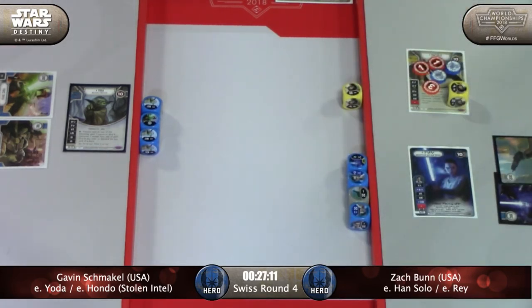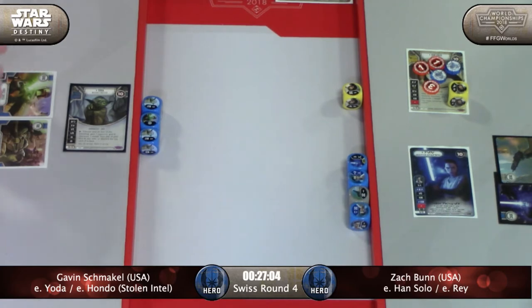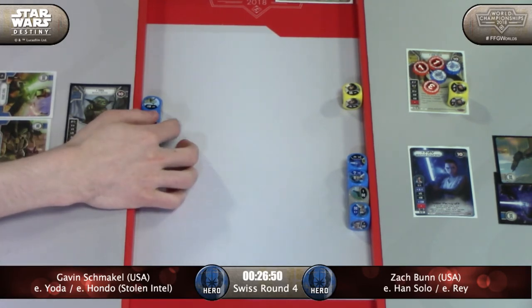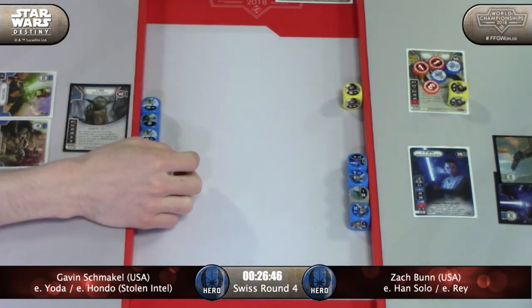Five damage there - take the three resources and lay down five damage. Gavin's got cash, but not much in the way of control. He's got Rebel, but I don't remember what's in his discard pile to play. Tough situation there for Gavin.